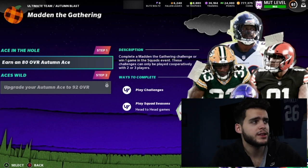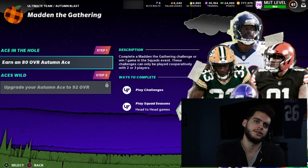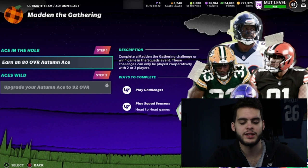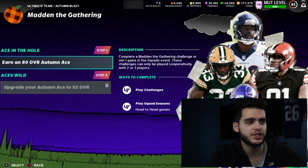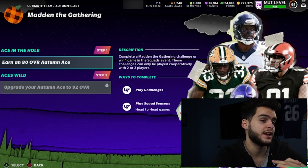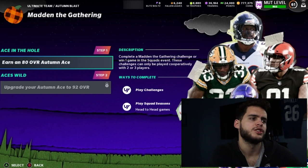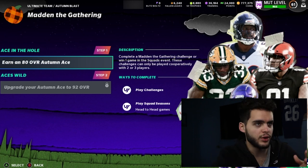I'm going to rank these players how I think is best, but understand that rankings are rankings at the end of the day. Also look at your team — my number one could be your number two because you already have someone at that position. For example, if I put Aaron Jones at number four but you don't have a running back, he could move up to number one or two for you.